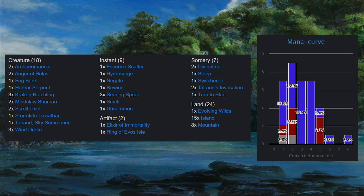We've got the deck list here. We've got 18 creatures, 9 instants, 7 sorceries, 2 artifacts, and 24 land, and we've got a mana curve off to the side there. So let's start looking at this deck.